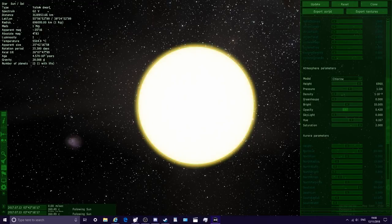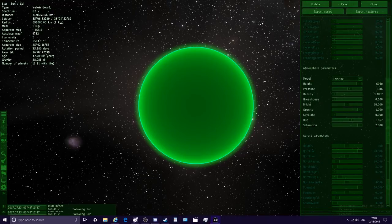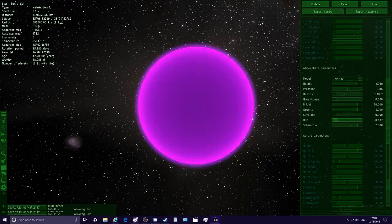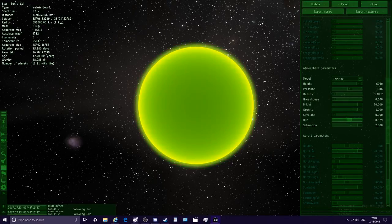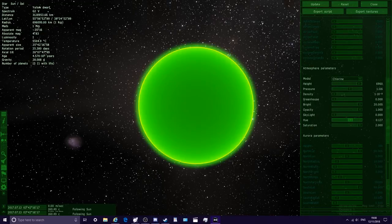Now we want to change the saturation. Look at that — green star! We can make it brighter. Check this out — we can make it any colour as well: purple star, red star, yellow star, lime green, blue, purple. The green looks really cool — a bright green star. We can literally change it to any colour we want. If you want to do this yourself in Space Engine, just click Shift+F2 and it should open this menu here.